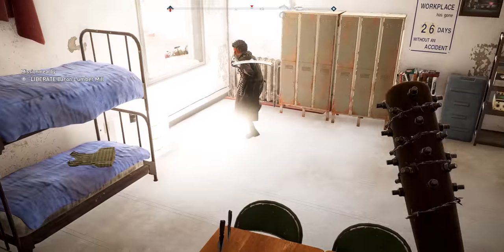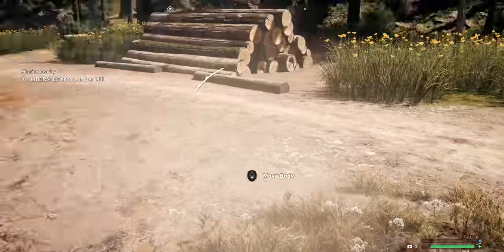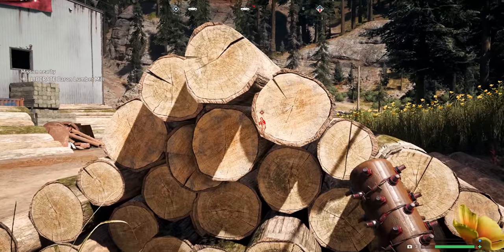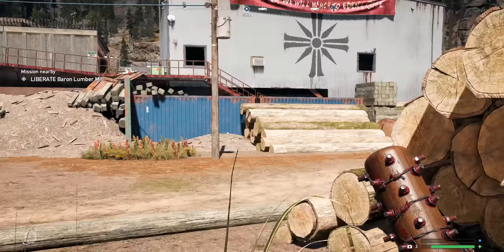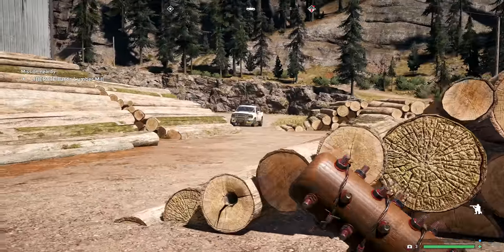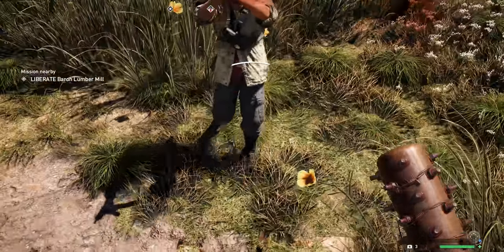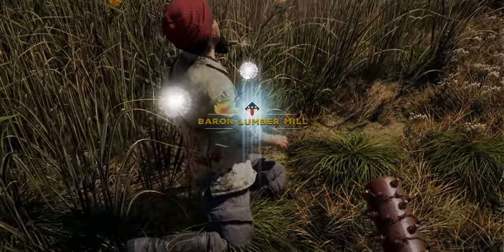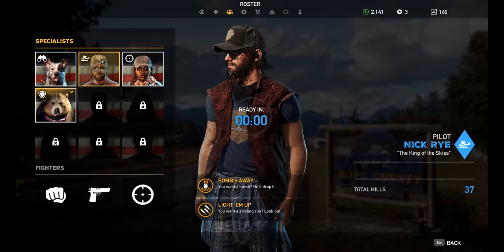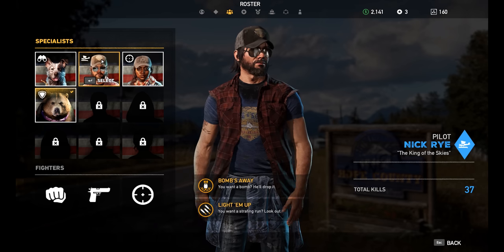Tip number seventeen: if you ever find yourself above an enemy while holding a melee weapon, you can jump down on them for a death-from-above takedown. You need to do four of these for three perk points. The same goes for the death-from-below takedown, which basically works like an Assassin's Creed ledge assassination — also worth doing for perk points.